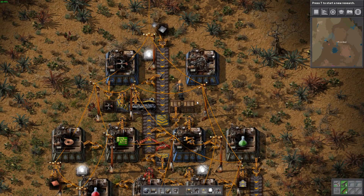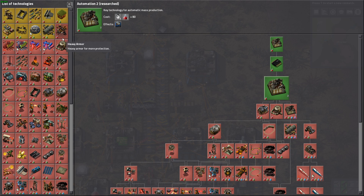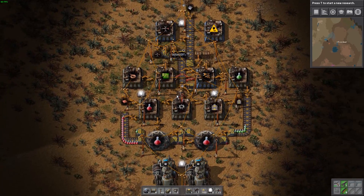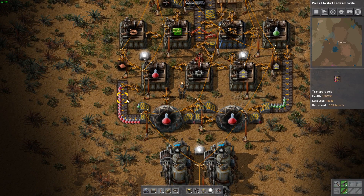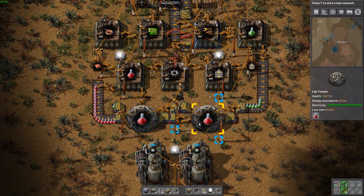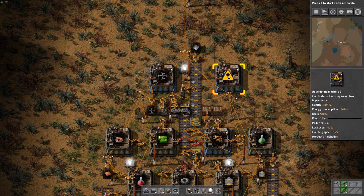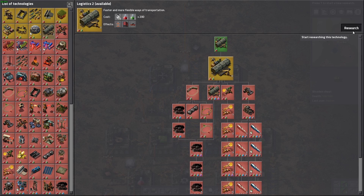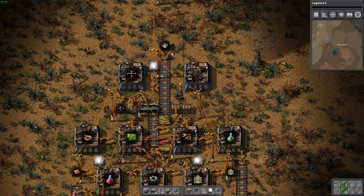Can we research the upgraded belts yet? I know that requires logistics 2, which when we ended the previous episode is a lot of science packs this early in the game. But it definitely doesn't hurt when we have this many stacked up and ready to go. So let's go ahead and start the research, and if we have to pause it and move on to some other research in the future, we can.